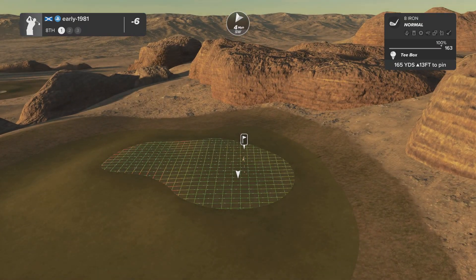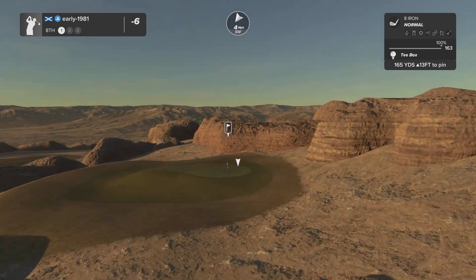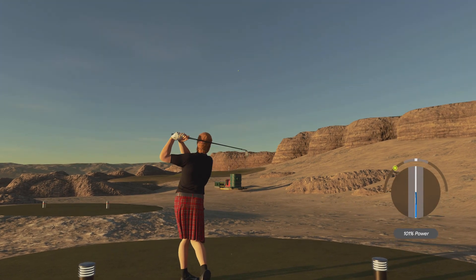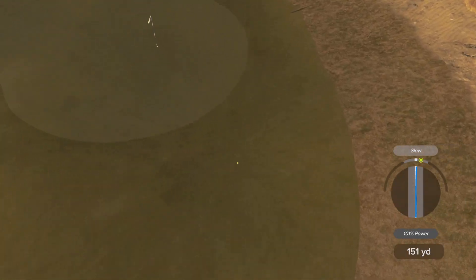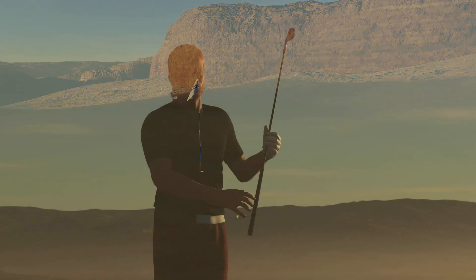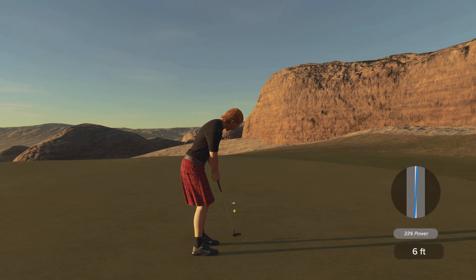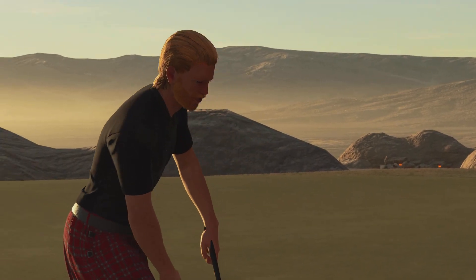Hole number eight, 163 yards into the wind. Aiming for the right hand side of the pin. Eight iron with a little top spin should be ideal, landing at the front of the green and kicking out with the de-lofted topspin. Another tiny slope but this should get better and better. It comes up a little bit short but that's a good golf shot, leaving a nine foot putt. Playing it firm to take the break out — solid putt. Seven under par.